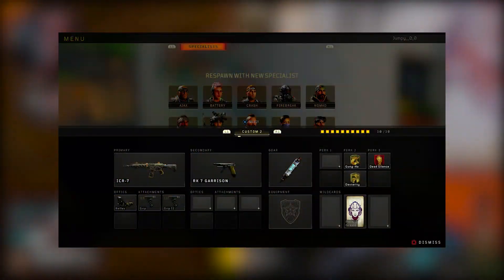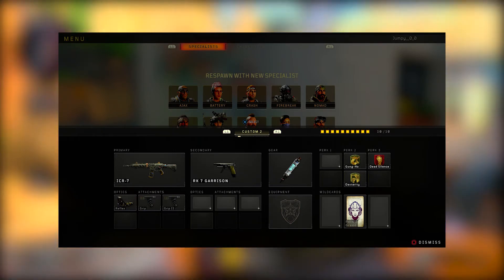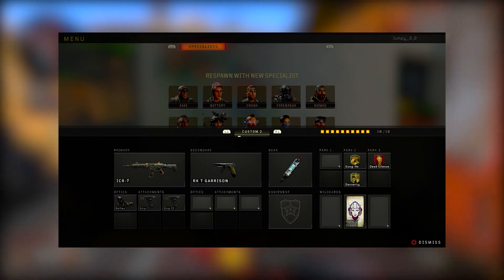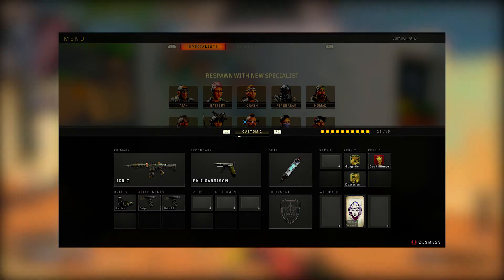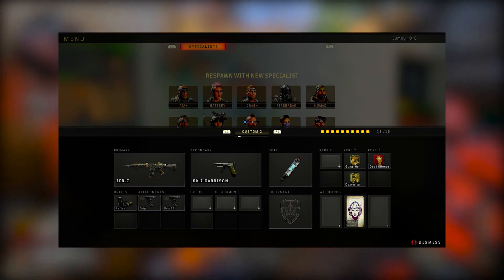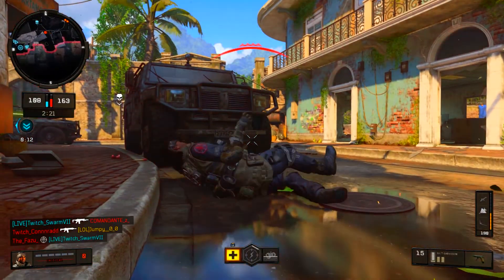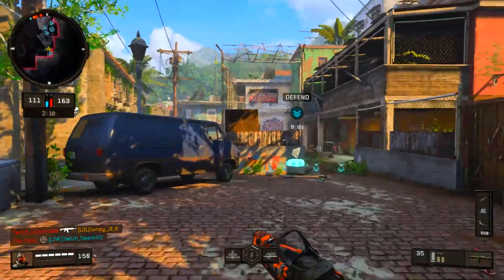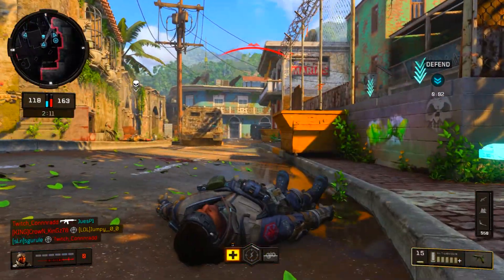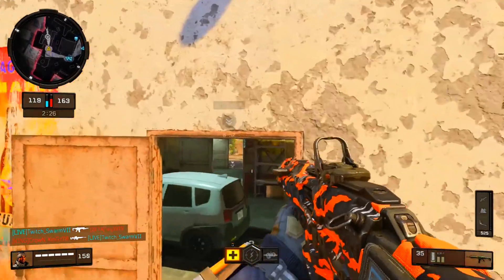Here's my favorite class setup — what I've been running on GBs with the ICR. I love it and use it on pubs as well, except I substitute death silence for ghost, or run both if I'm playing search and destroy on pubs. The reason I don't have ghost on my GB setup is because UAVs are banned, but you can run ghost as extra precaution. For this particular class — which I use for hardpoint and search — I feel I don't need ghost, but I always use death silence at all cost, it's my go-to.